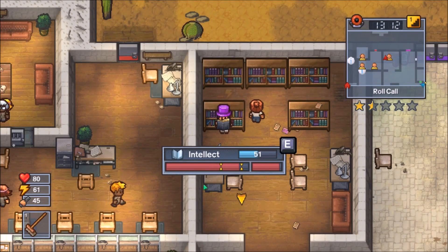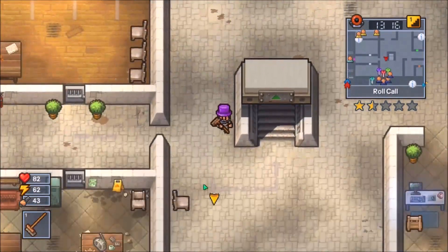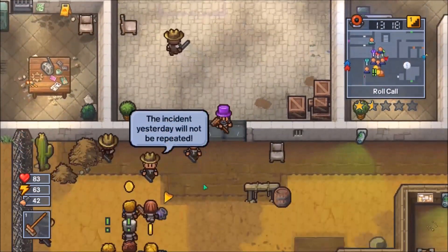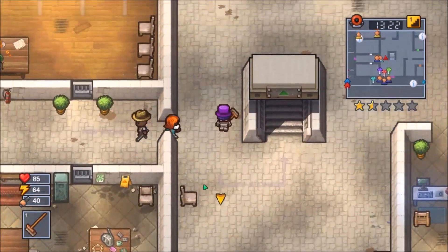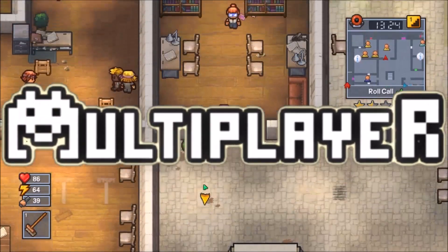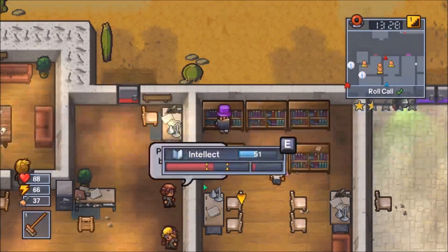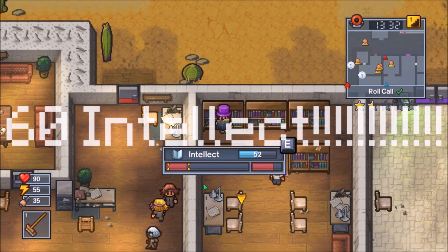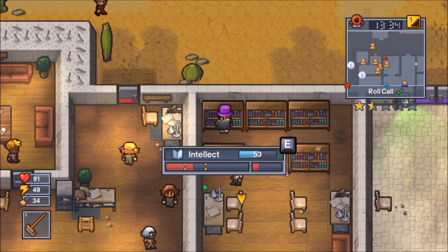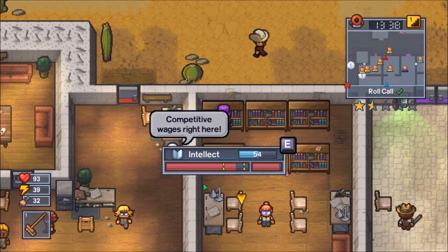Hey, what is going on guys, it's coming on gaming here and welcome back to another video. In this video I'm going to be showing you the Rattlesnake Springs take out the trash escape route. This route is pretty easy so let's get right into it. First off, this is multiplayer only, so if you're a single player just get out — you can't do this. You also need 60 intellect to actually complete everything you need for this escape.